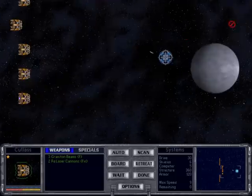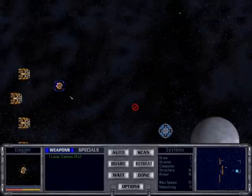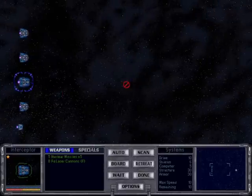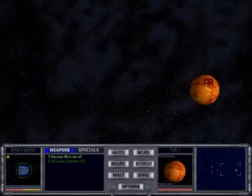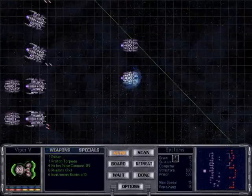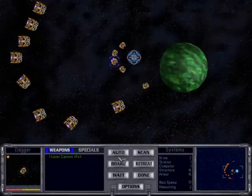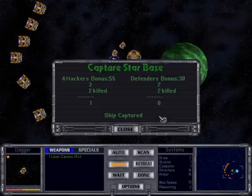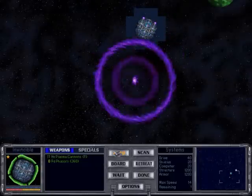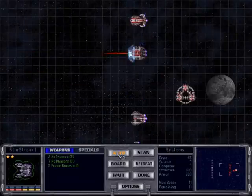Space combat is where the action happens. All the ships are arranged on a grid, and the amount of space each ship takes up on the map depends on their size. If the combat takes place at a colony, the starbase and any planetary defenses will support the defending ships. Various tactics can be employed depending on your ship's capabilities. Immobilizing a ship gives you the opportunity to board it and take control. You can also take advantage of enemy ships equipped with front-angled weapons by attacking them from behind. For the most part, the outcome depends on the level of technology and the ships involved.